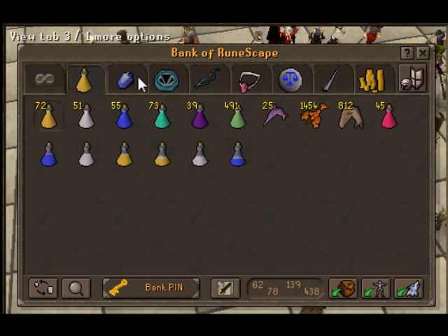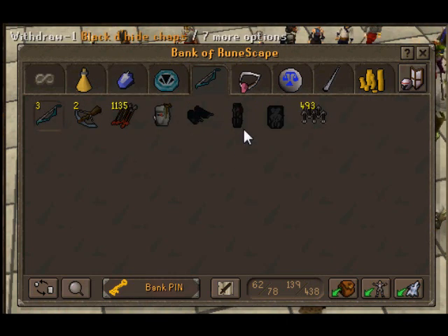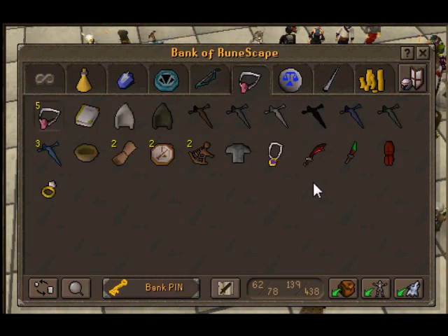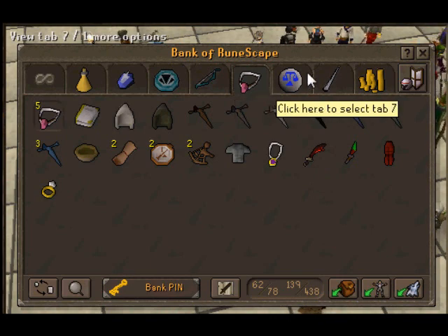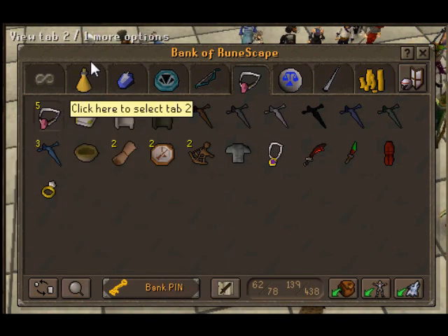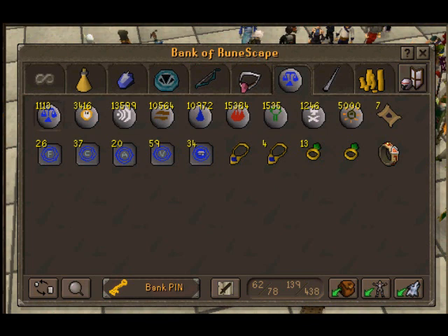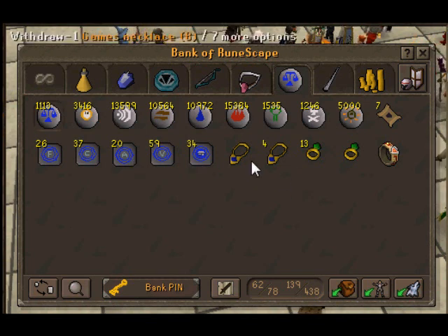Slayer tab — I showed that before, nothing changed. Range tab — I have yet to get my void armor, so I'll be working on that tonight hopefully. Combat tab — this tab and the tabs from here on out are the ones I use mainly. I got all my defenders, three rune defenders. I need to get multiple dragon defenders, only have one. My torso, salve amulet — for fighting armored zombies, great XP. I sold my cosmics, soul runes, and blood runes, got about a mil off that. Nice and compact, and I got my teleports.